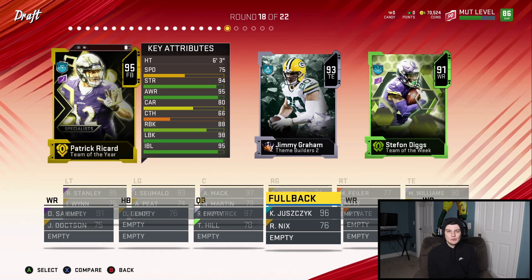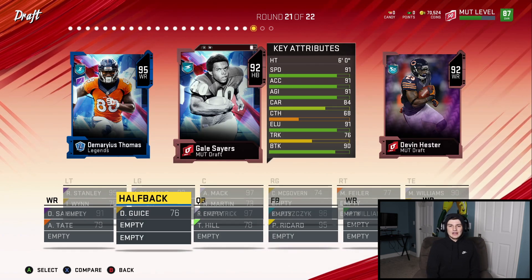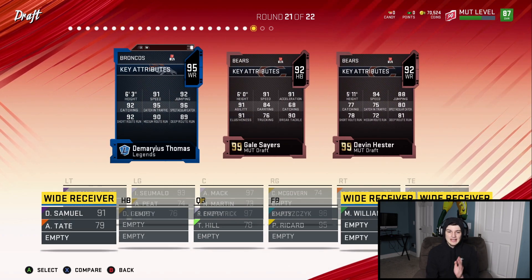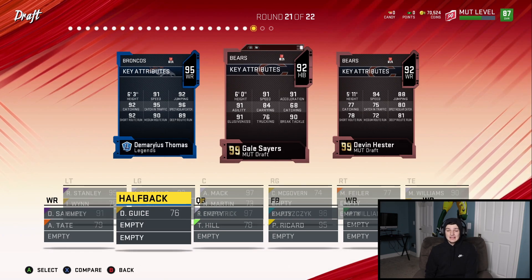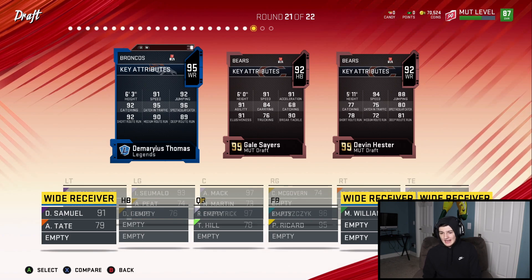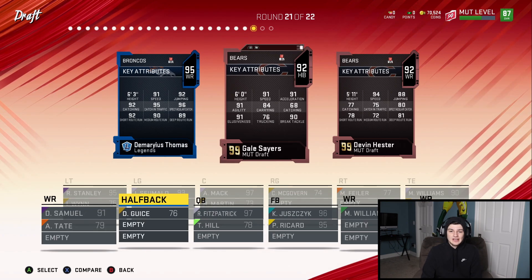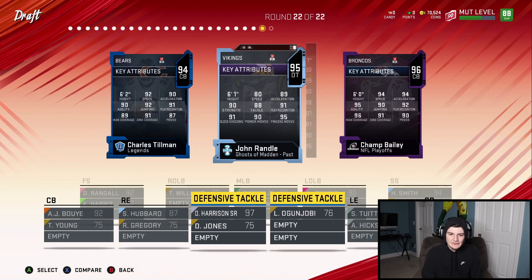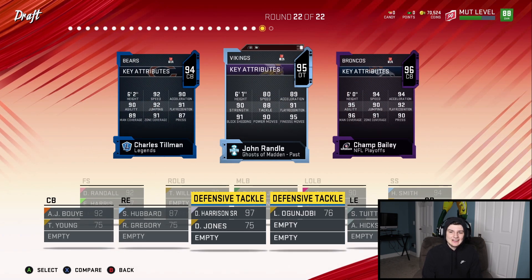75 speed Patrick Ricard as the fullback. Legend round — we got Gale Sayers, Devin Hester, and Damaris Thomas. Gale Sayers and Thomas both have 91 speed. I'm going to take Sayers so I have a halfback — I need a running back. Then for the defense we're getting John Randall at 80 speed. We have an absolutely insane defensive line. Would have loved a skill position player there but we're stuck with John Randall — not the end of the world.